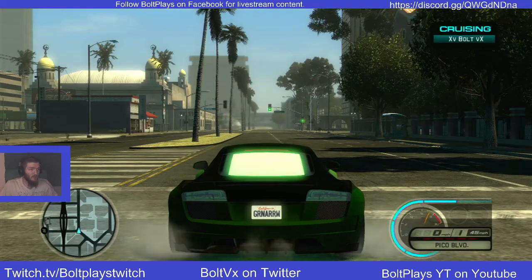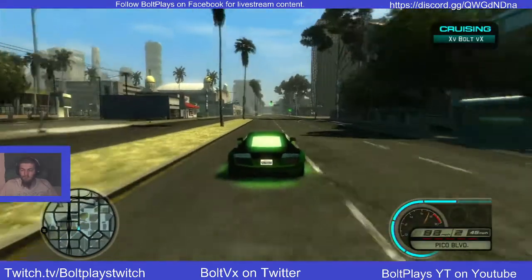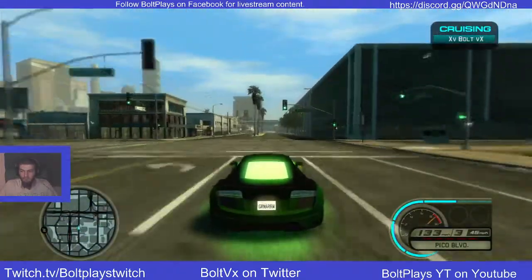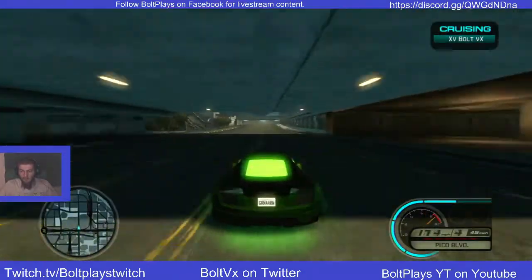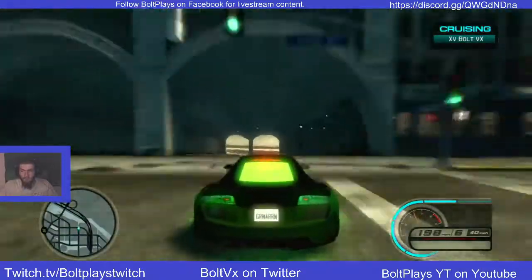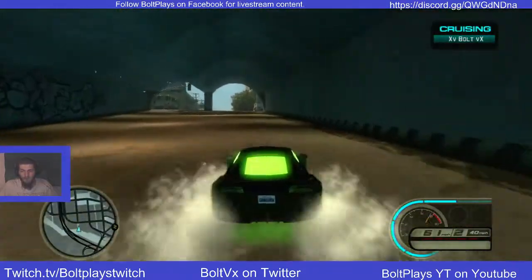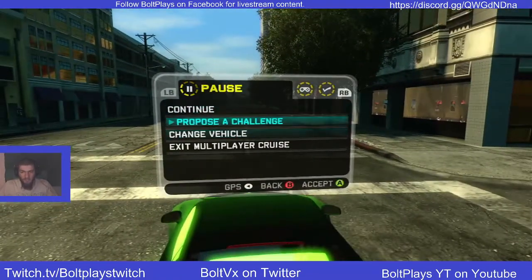In automatic, all a double clutch is is tapping your gas. See how it keeps shifting now? All you're doing is tapping your gas until you're in the red line or next to the red line. You just tap your gas whenever your car shifts - it's just stupidly simple.